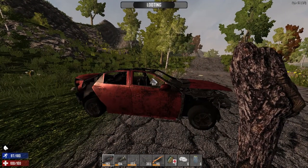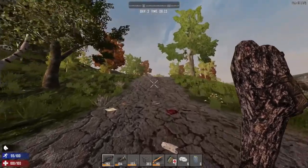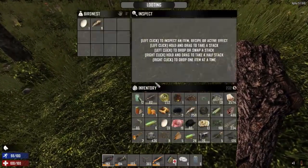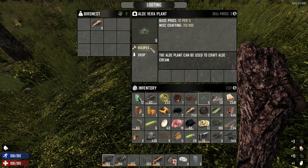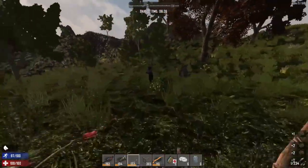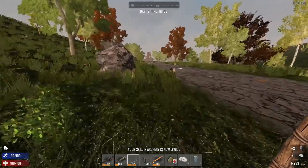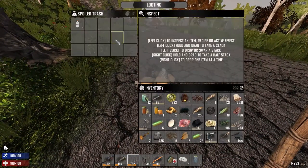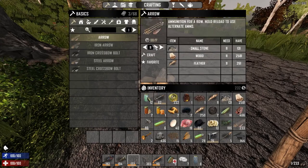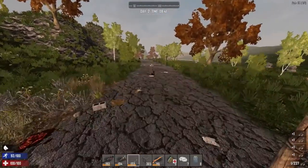I'm going to talk about mechanical parts maybe later on. I have a lot of meat so I won't do too much of that. Killing zombies is good because you get more experience doing it, and more experience means more skill points, so it's always good to kill the zombies you come across.